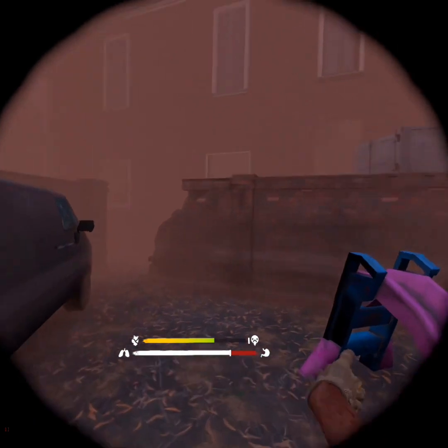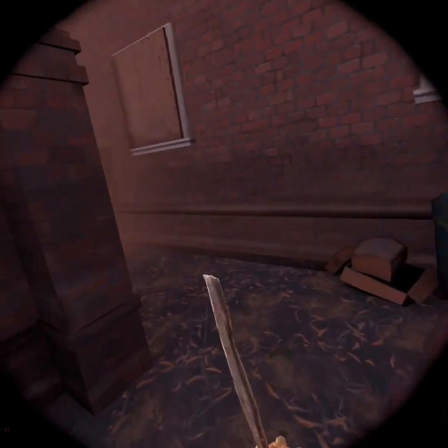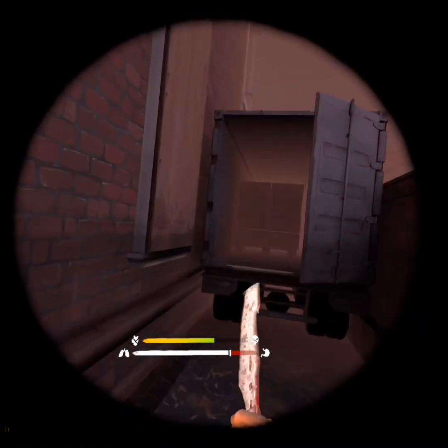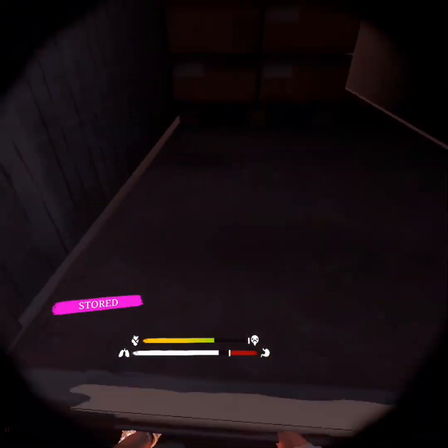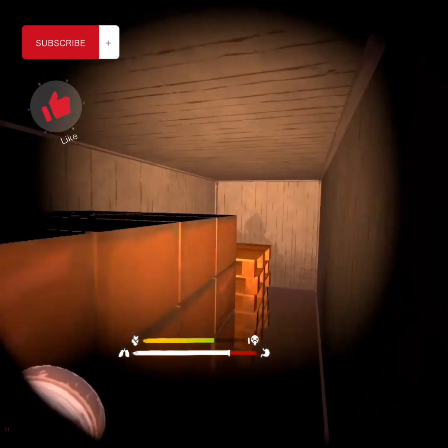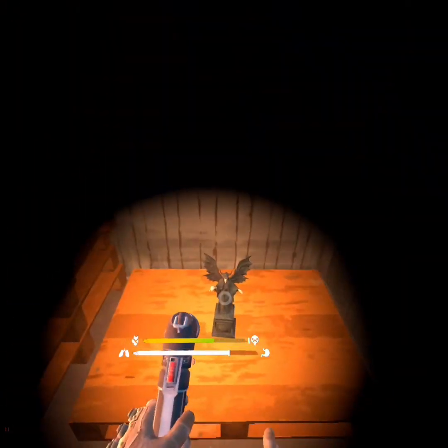Go through this playground, into there. And then, just like that right there, you hop in here. Then you come down here and the statue is right here.